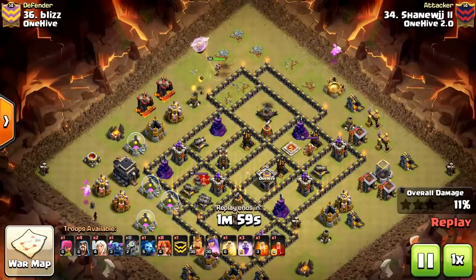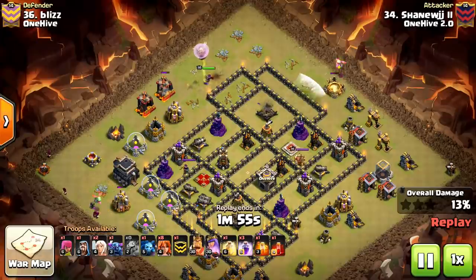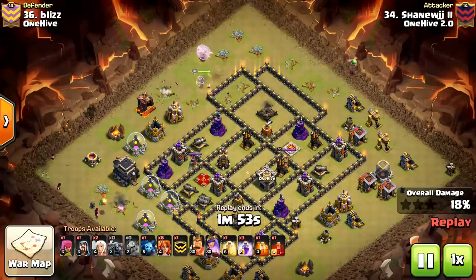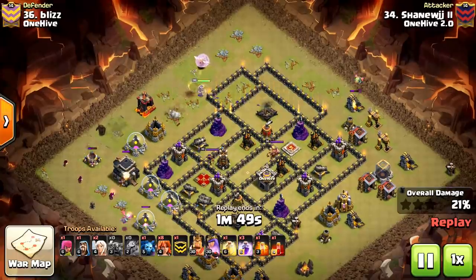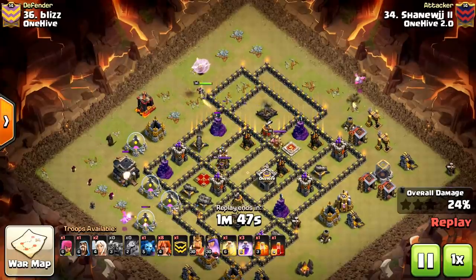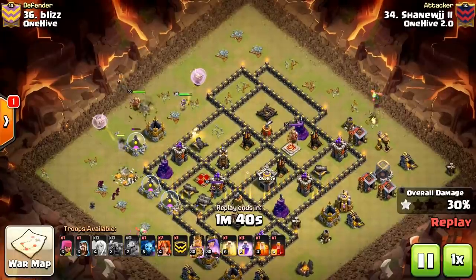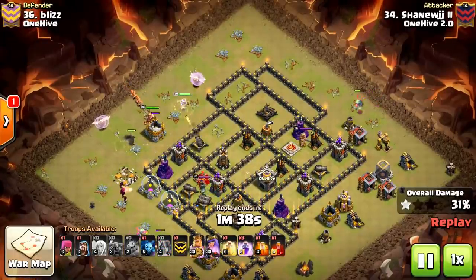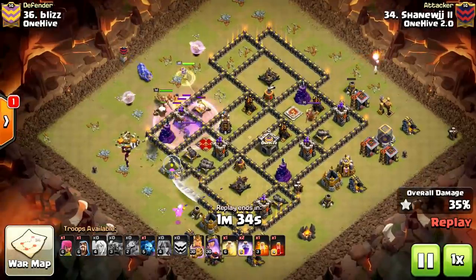We started off with a Naked Queen and used a Baby Dragon and Wizard to funnel, essentially going to do the same thing at 9 o'clock. As the Queen's working her way towards 9 o'clock, she does have healers and she's taking some X-Bow fire, but it's not going to matter — she's just fine. He dropped the PEKKA, and the PEKKA is essential to this. We're going to do a PEKKA walk, but as you can tell, there's a mistake made here.